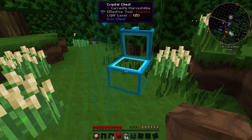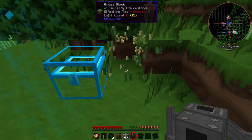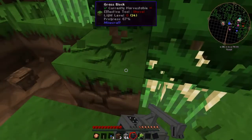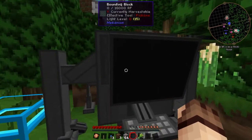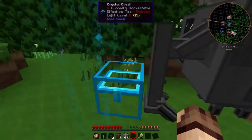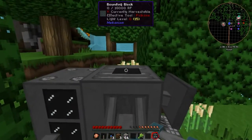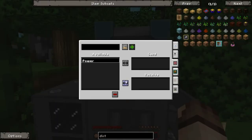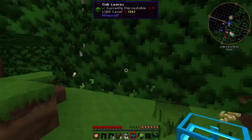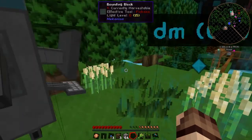We've covered Mekanism in all three episodes so far and it's quite an extensive mod. The digital miner, which apparently is called a bounding block for some reason. Much like the other mods, it also requires power, which can be placed on the top of the device. Once again we'll grab it from our main base, which will power it. It also requires a place to put the items, which can be a chest, or it has an internal inventory.